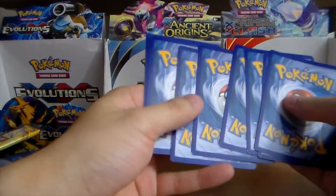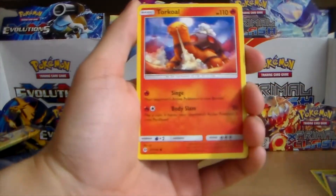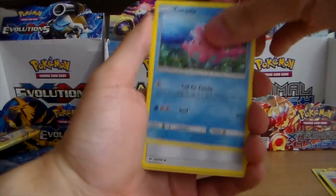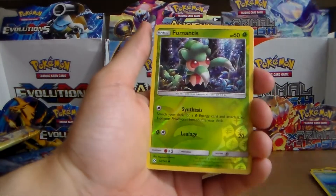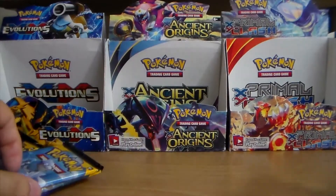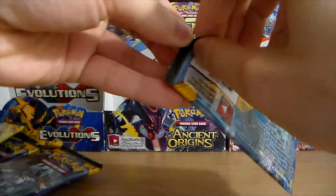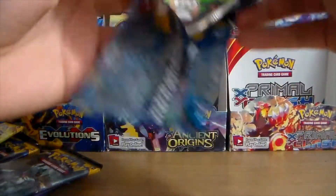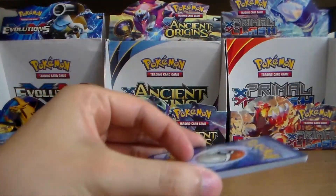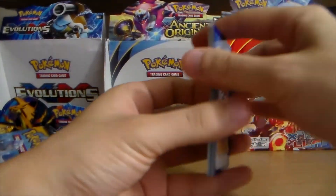Let's do our little nifty trick here. Pack three: Grubbin, Zubat, Torkoal, Rowlet, Drowzee, Fighting Energy, Ultra Ball, Corsola, Double Colorless, Foongus, Marshadow. Generally getting two or three hits out of an Elite Trainer Box is pretty standard. So far we're at zero big hits, but maybe that can change.